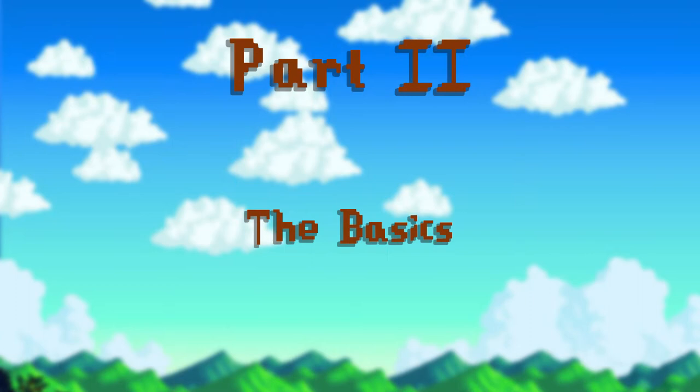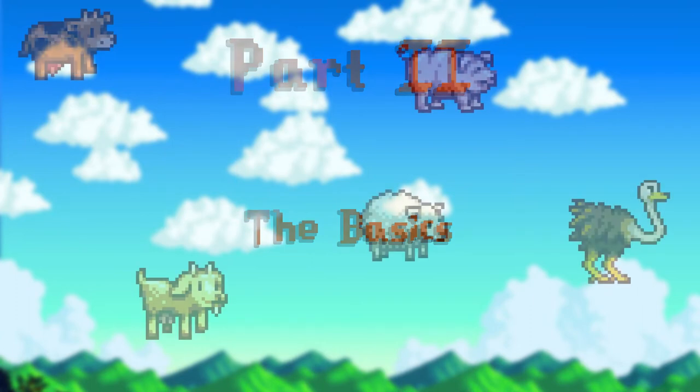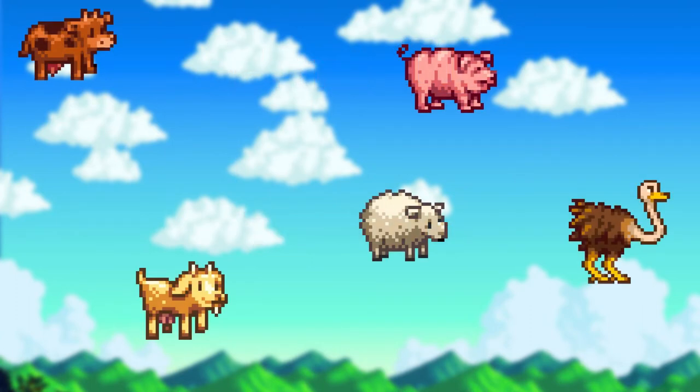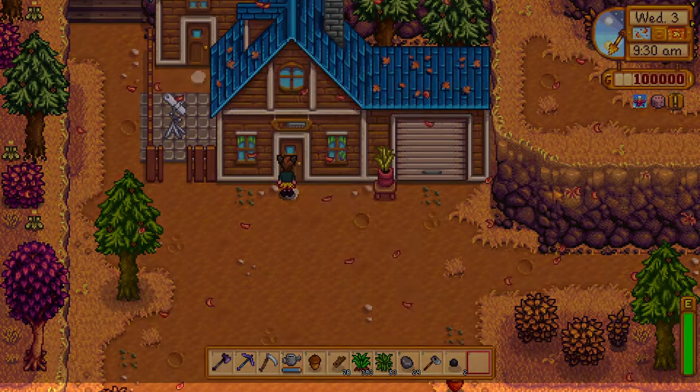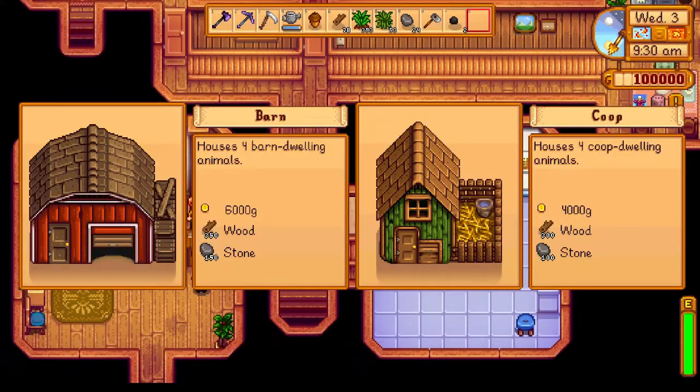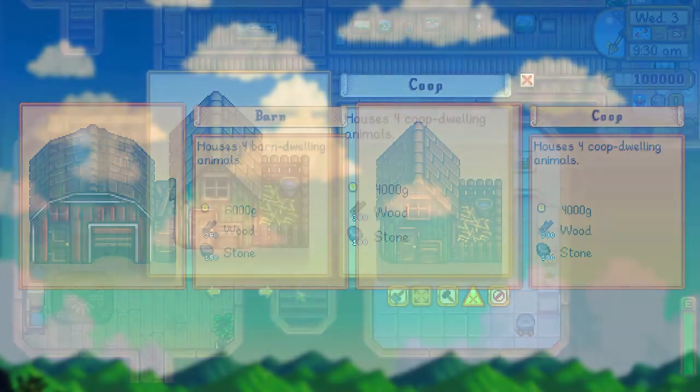Part 2: The Basics. In Stardew Valley, there are 5 different species of barn animals and 6 different coop animals — that is, including the 3 types of chicken. When you build either a coop or a barn and upgrade it afterwards, you'll unlock new animals for that building.